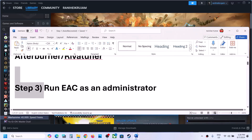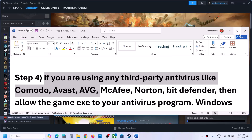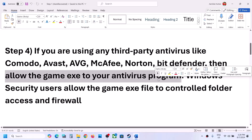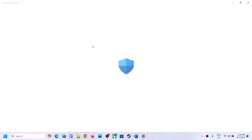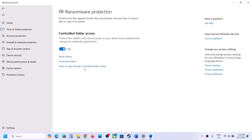The next step: if you are using any third-party antivirus like Avast, Norton, Bitdefender, McAfee, or whichever antivirus you are using, make sure that you allow the game exe file in that antivirus program. If you are using Windows Security, open Windows Settings, go to Privacy and Security (Windows 11) or Update and Security then Windows Security (Windows 10). Click on Virus and Threat Protection, scroll down, and click on Manage Ransomware Protection.